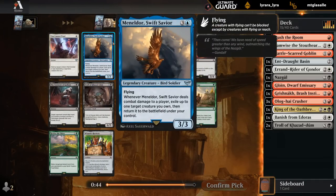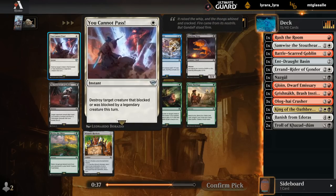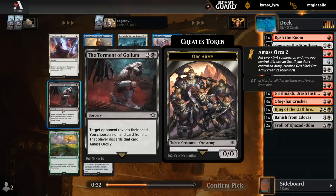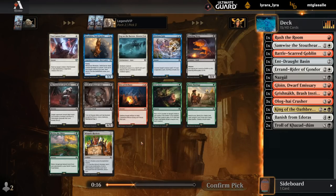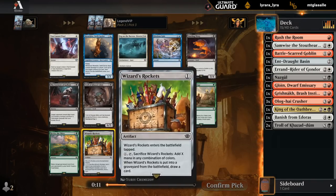Best card in the pack might be the Flyer. There's Fog as medium removal. You Cannot Pass could be okay if we have a lot of Legendaries as a 1-mana instant. There's Warg, although we already have triple Crusher which fills a similar role. I don't know if I really need Torment at 4 mana either. A third Troll might be a bit much. Fire could also be a finisher. So maybe I just take the Wizard's Rockets, which is pretty flexible and helps me splash, since I don't know where we're headed yet.